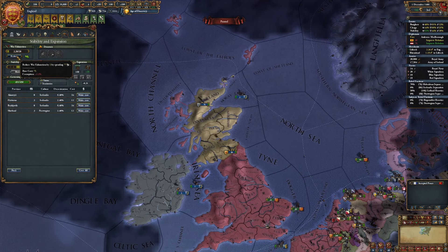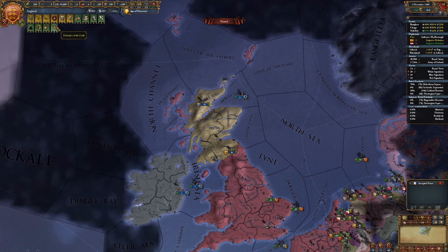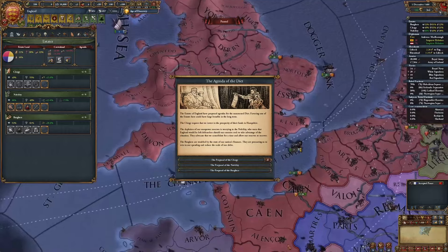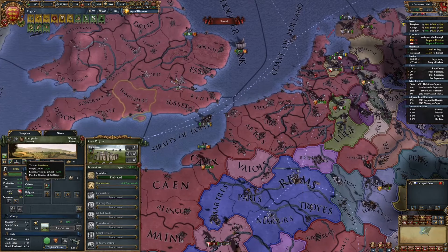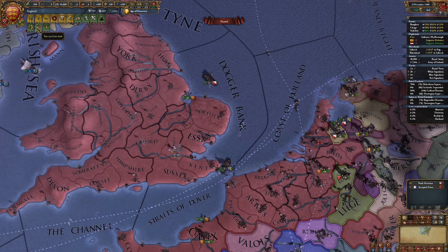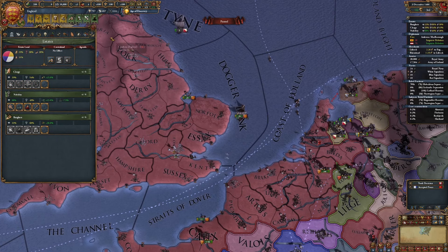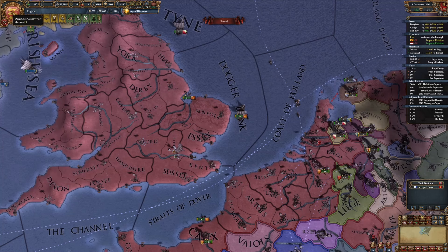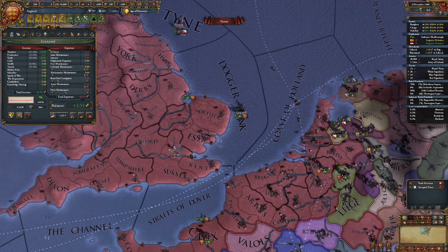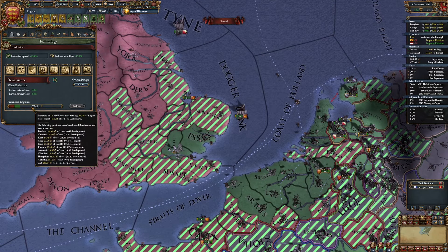Reduce war exhaustion, core all. Let's summon the Diet - might as well do this one again. Seize some land, up over 30%. And what I'm actually going to do - because I can now embrace the Renaissance - I just need a bit more money and I don't want to wait however many months that would be. So I'm going to go ahead and take out one loan and embrace the Renaissance.